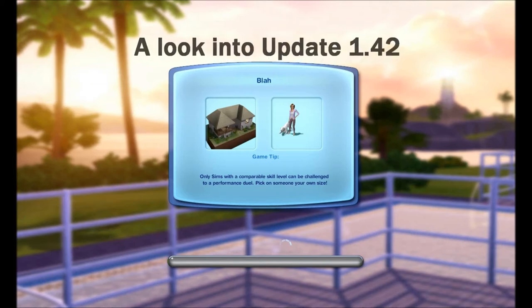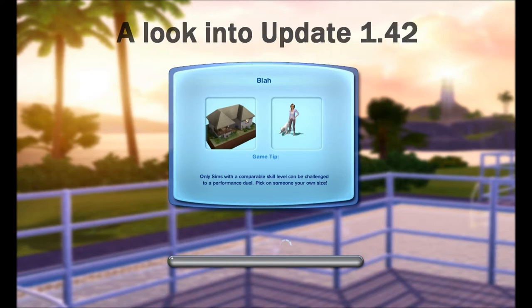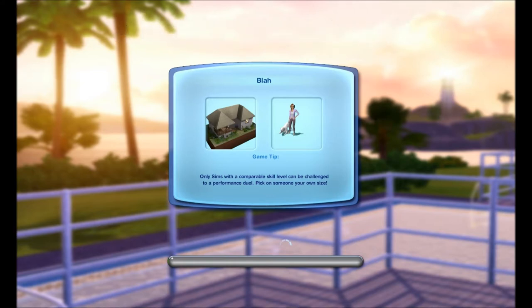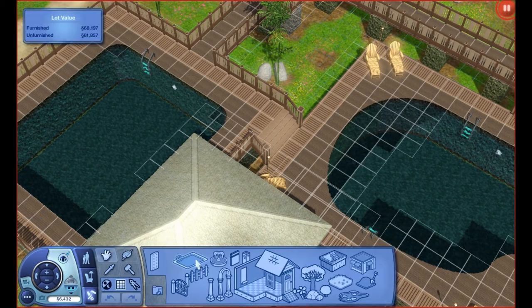Hey guys, so this episode on my channel for Little Missimmies is going to be looking at update 1.42. If you're excited for Seasons, you're going to love this update because it includes many of the things that base game players are going to be getting from the Seasons game — but we're getting it just before the arrival. The first thing I decided to look into was the diving board feature, which is beyond exciting.